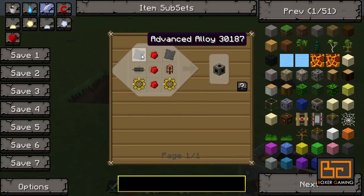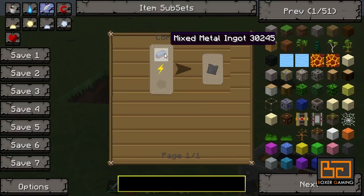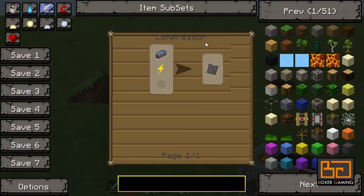Let's start at the top — the advanced alloys. I'm not going to make this because it takes a long time. You need to put a mixed metal ingot into a compressor, and a compressor you know how to make — I've showed you that before.